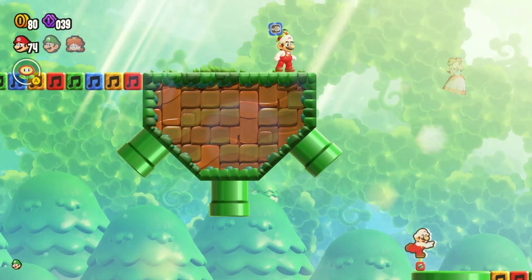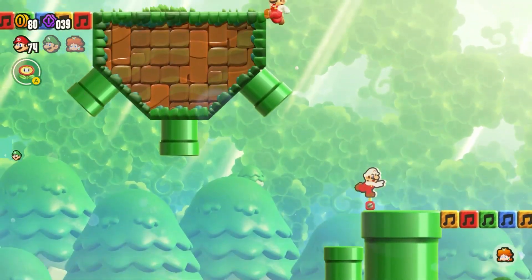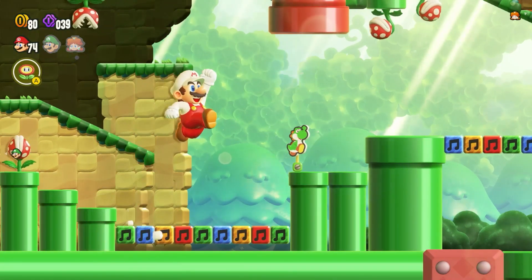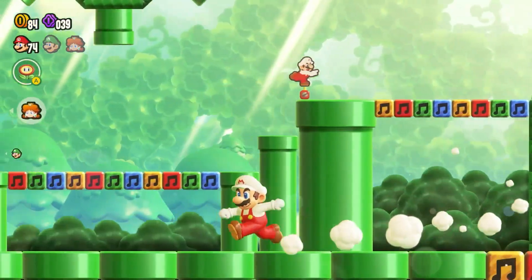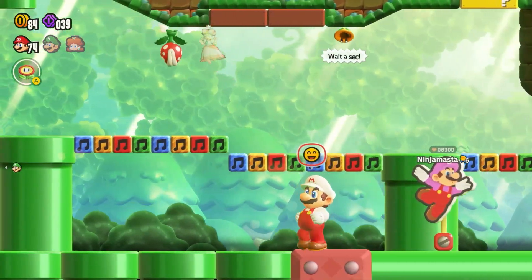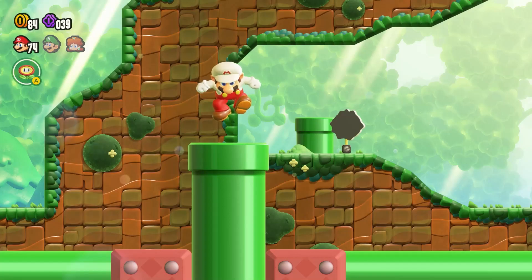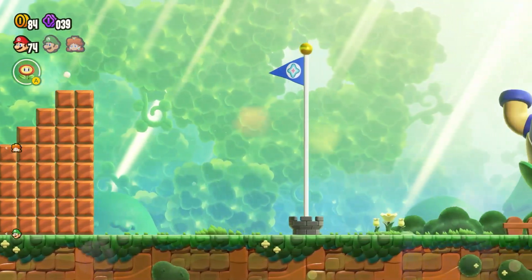If we're talking about the actual completion part of the game — since there are no achievements — when you finish the story, you beat Bowser, you get one medal. The other five come from completing aspects of the game: every level has a wonder seed so there's a medal for getting all wonder seeds; a medal for reaching the very top of the flagpole in every single level; and a medal for collecting every 10-coin in every single level.